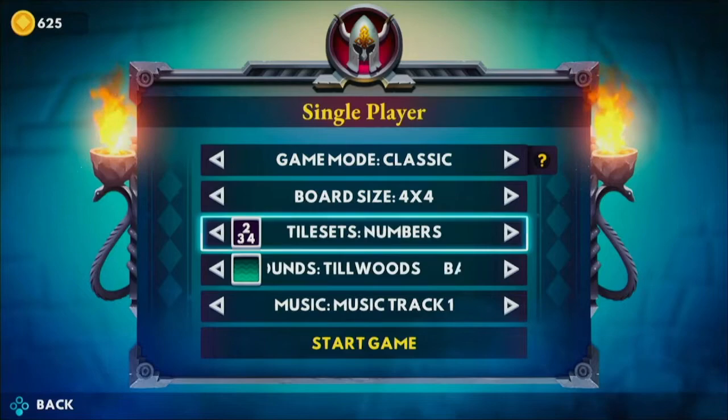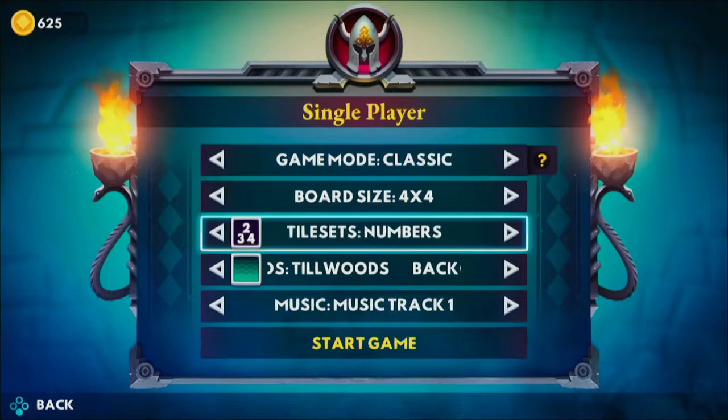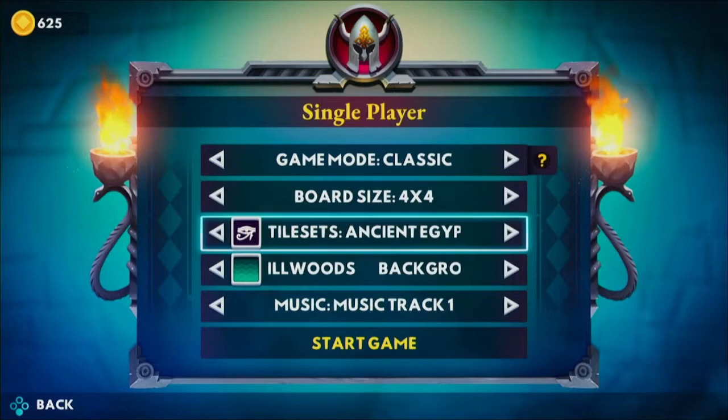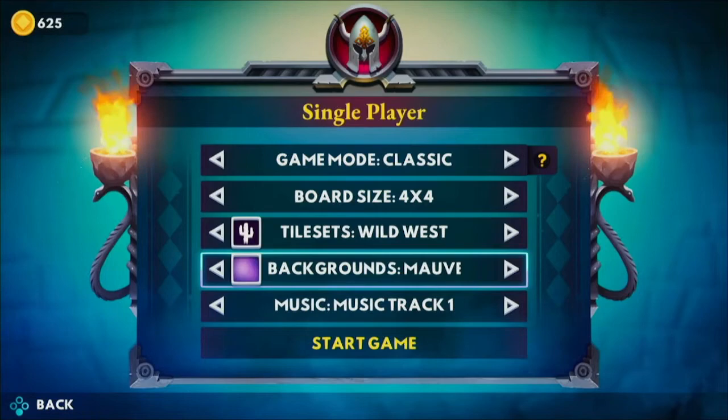A 5x5 might make it a little easier, but it makes me feel like I would need to get what's 2048 times 2 — 4096. The numbers. These tile sets are unreasonable. I hate them. They're horrible. I'm going to try the ancient — let's do the Wild West one, because they're so difficult to deal with.